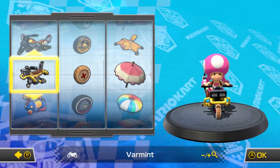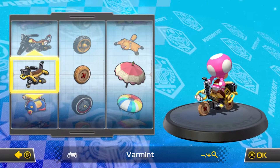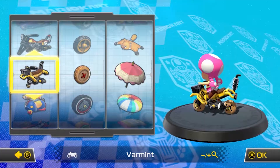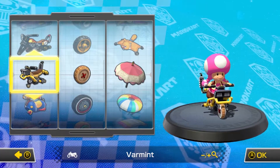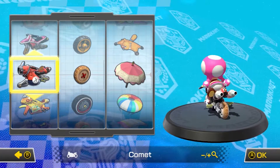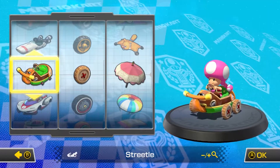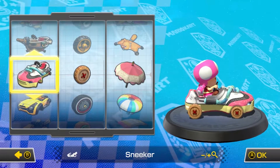I've seen quite a few comments suggesting Toadette, and we're going to be using the combination suggested by — I'm sorry if I get the name wrong, this was on the 200cc Banana Cup — Lenone17, I hope I got the name right. They said Toadette with any tiny cart, which doesn't really make much sense because the carts are scaled to the character, so I guess that just means we can use whatever cart we want, so I'm going to go ahead and choose something we haven't used yet.